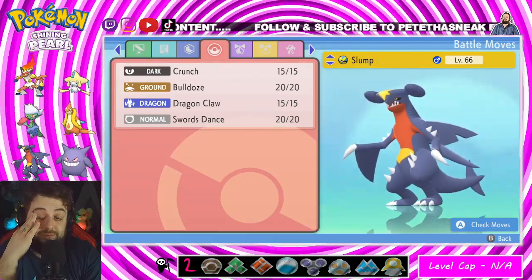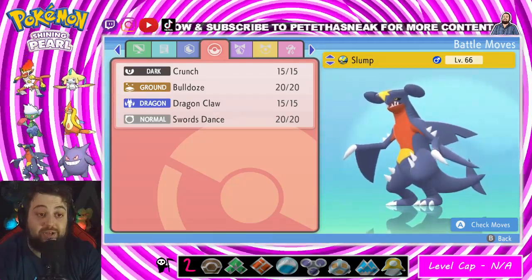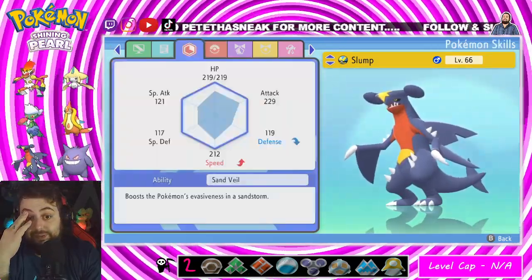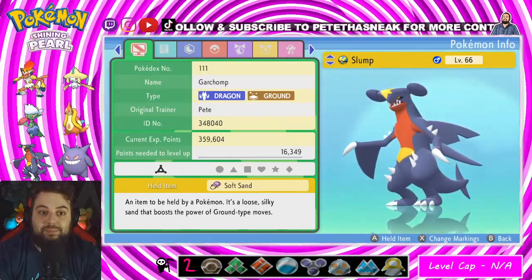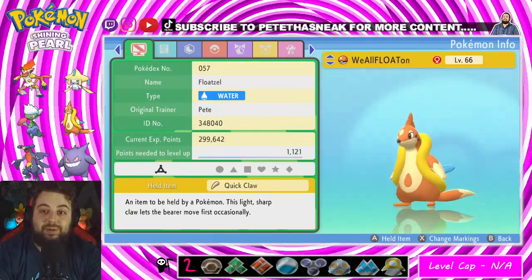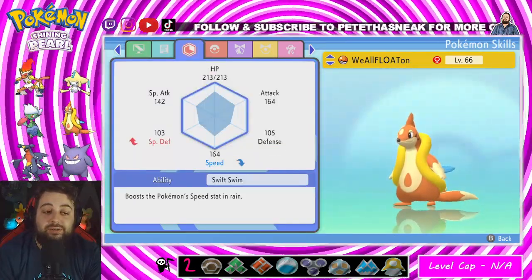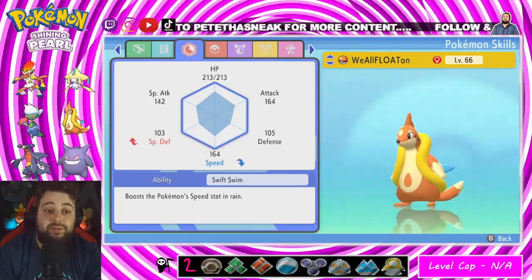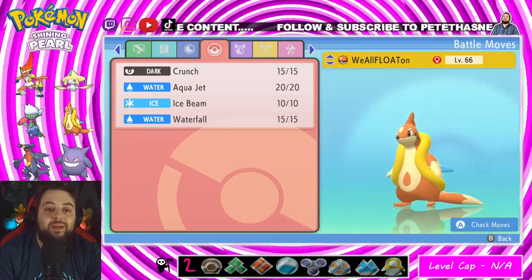Next up we have my Garchomp, aka Slump. We got Crunch, Bulldoze because I couldn't get Earthquake, Dragon Claw, and Swords Dance. It's holding Soft Sand to increase Ground-type moves. Next up we have my Floatzel. Floatzel has a really terrible nature — I wish I could have changed it. Special defense high, speed low, and he's a speedster so that really sucks. Got Crunch, Aqua Jet, Ice Beam, and Waterfall.